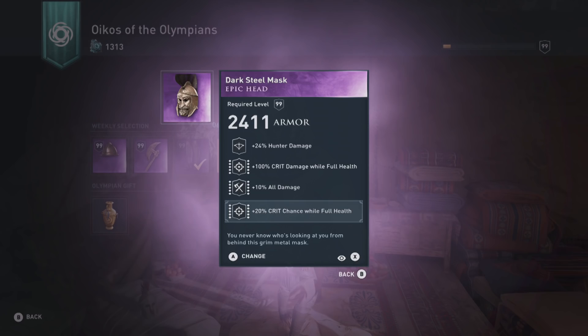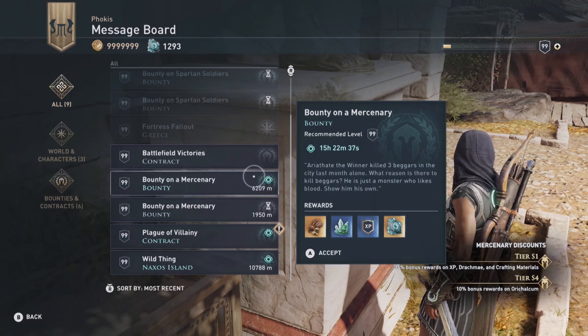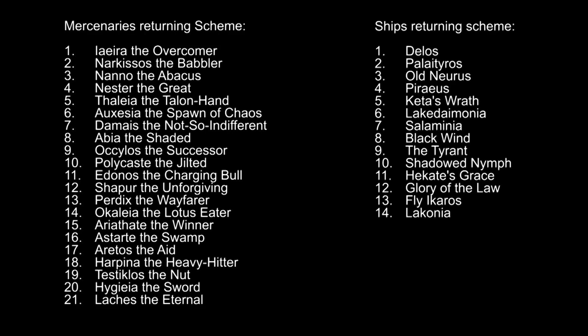The third item comes from the weekly mercenary quest. From time to time a mercenary called Oxasia the Spawn of Chaos will roam around Greece for a whole week. Oxasia's Helm of Darkness has warrior damage, melee resistance, and damage with daggers — making it the only helmet in the game with melee resistance. With it you can achieve 100% invincibility to all melee attacks by adding melee resistance on arms, belt, and mastery points. There are 21 mercenaries in the game, so it takes 42 weeks for all of them to return. Check your contract to see when Oxasia's Helm will come back.